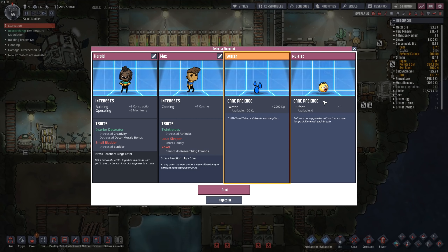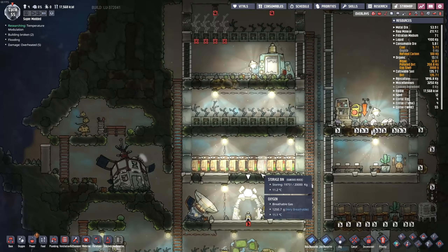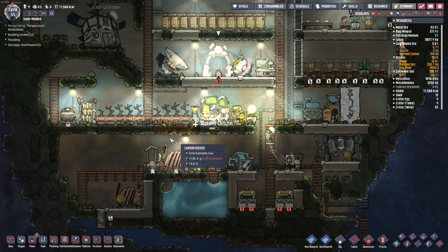There's one idea in the comment section I thought was quite interesting — raising puffs off of the polluted oxygen from the polluted oxygen electrolyzer. I thought that was an interesting idea. I don't think I'm really set up for it right now, but I like the idea. I'd rather not introduce slime lung to my base right at the moment, so we're going to hold off on that one.